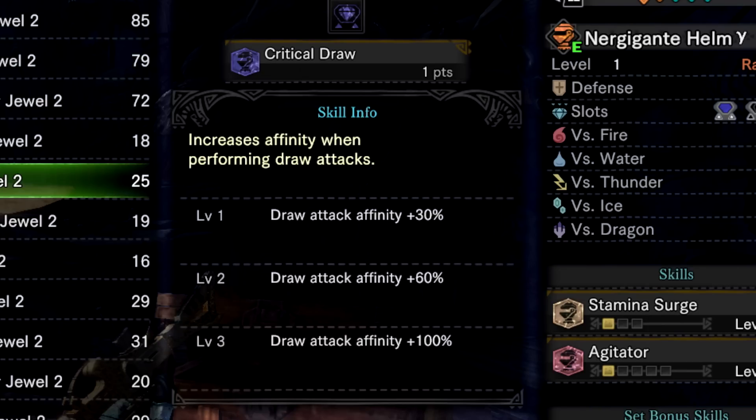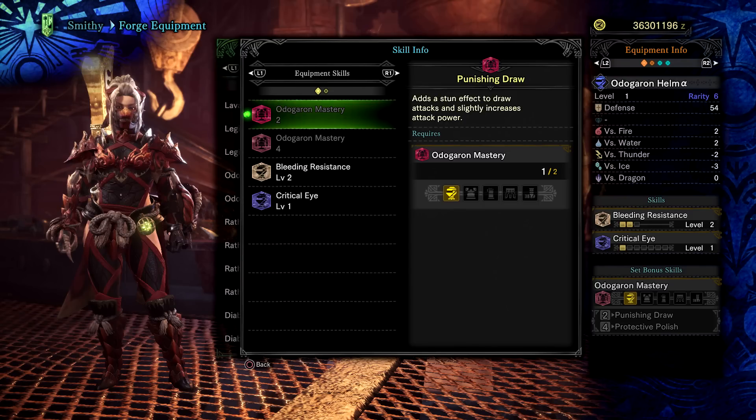These skills were underused in the base game. Quick Draw is a very easy way to build affinity, but a lot of people didn't use it due to having to sheathe and unsheathe constantly. Punishing Draw was part of the Odogaron set bonus, adding a stun effect and increasing attack power.